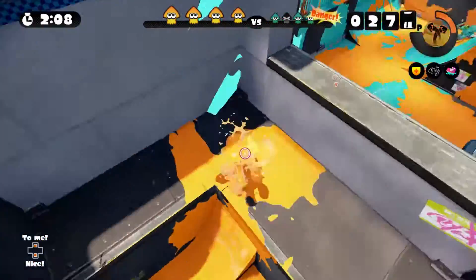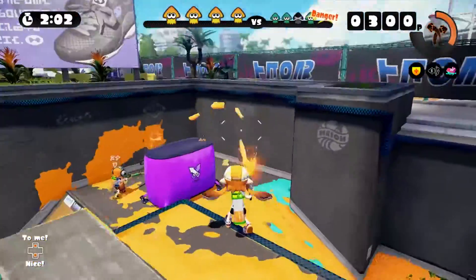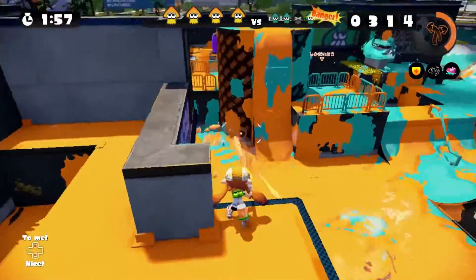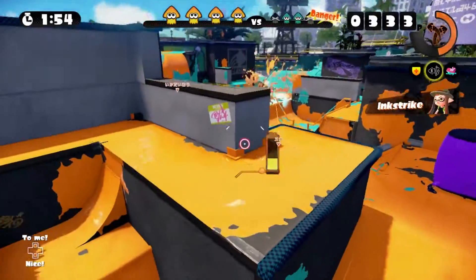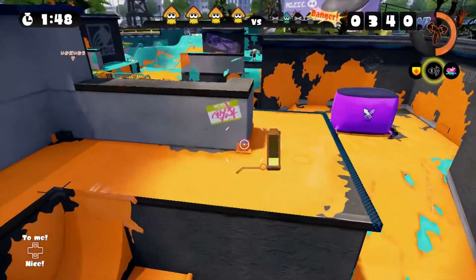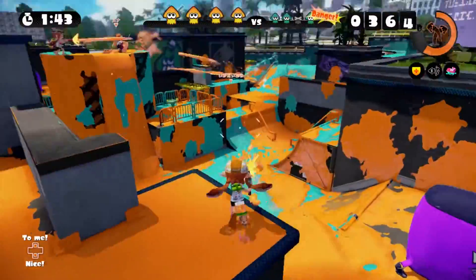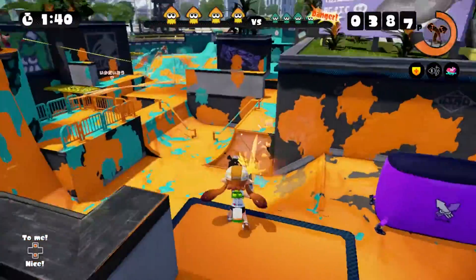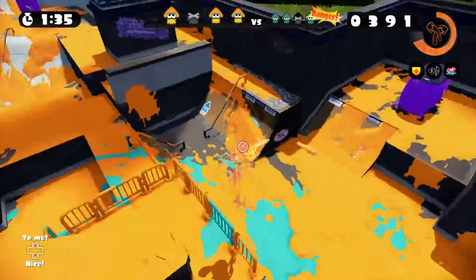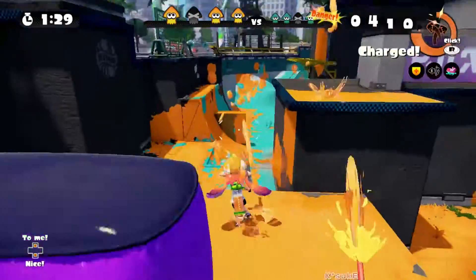You can have the shirt which has the ability Cold-Blooded, which reduces how long the echolocator effects stay active. So if someone on the opposite team has that, it can kind of throw a spanner in the works. But they're not immune to it — it just shortens the time. I'm just kind of throwing bombs and stuff. It's a bit of a tricky situation because we're kind of leading, but they are defending very strongly. Someone just let off an ink strike there.